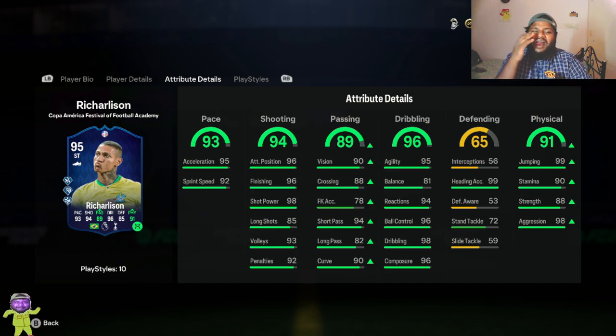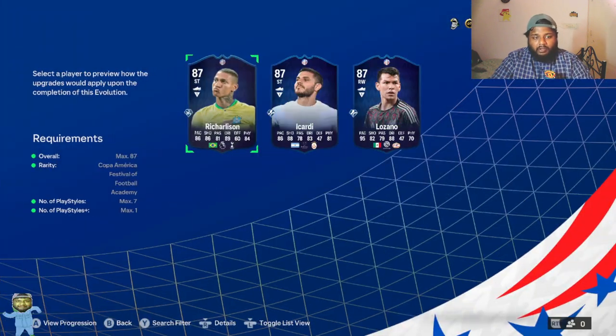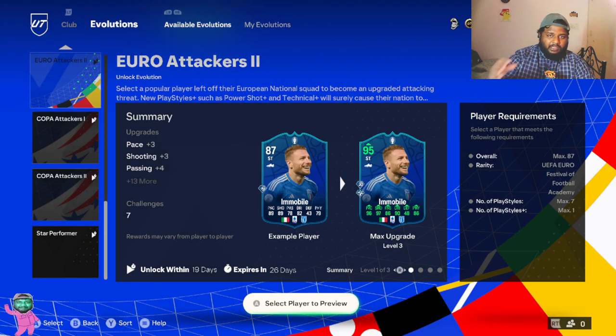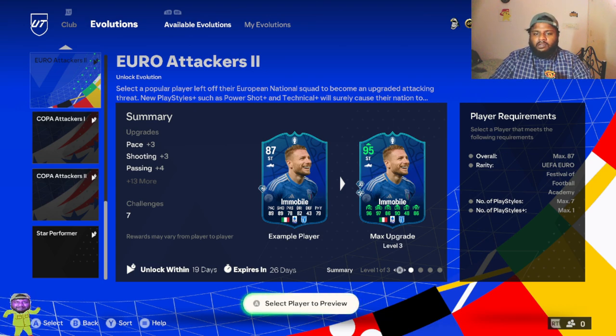Hopefully these videos are helpful for you guys to figure out which player to use in these evolutions. We are also going to be doing an evolution review on the Star Performer — I just need some time for these evolutions to settle in the community. Once that's done we'll be doing player reviews and a pack opening for the Path to Glory crates. There are so many promos out right now, so I'm saving packs and will be doing a pack opening real soon.